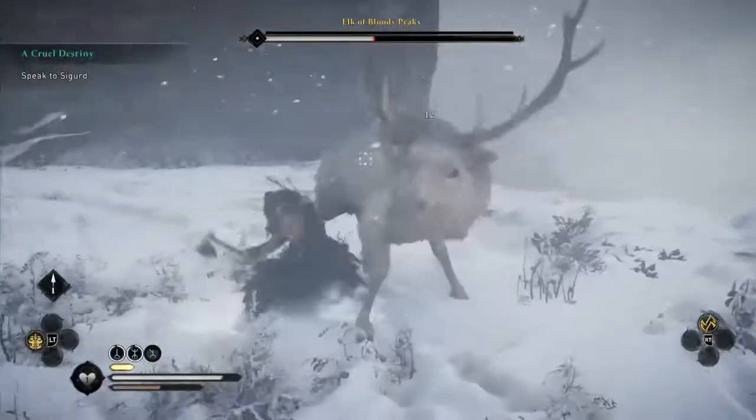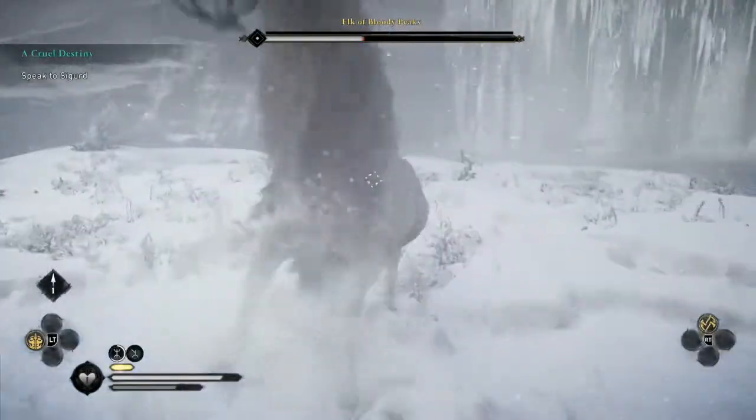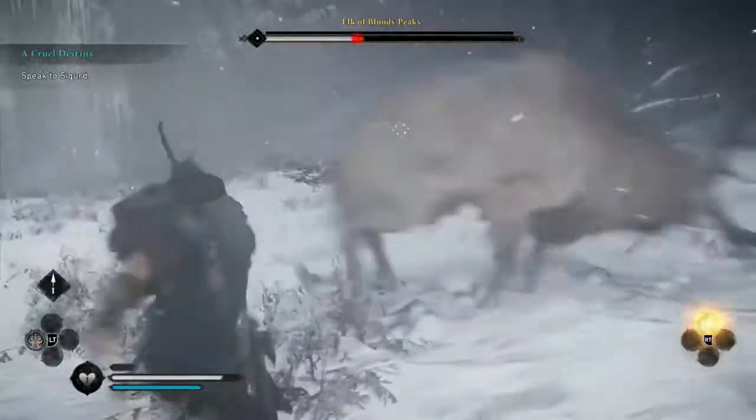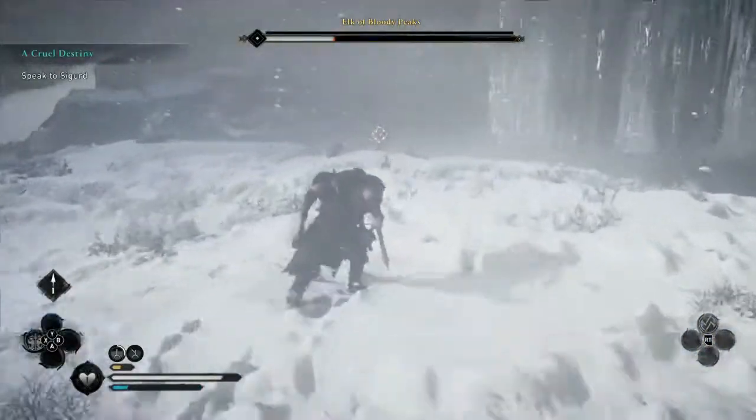But to be honest he is very straightforward. If you have enough arrows, use them — your arrows will absolutely annihilate this guy. And when he's stunned you can press the right analog stick in to do a stomp, which will again just trash him.